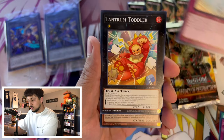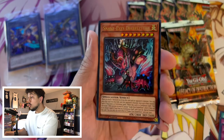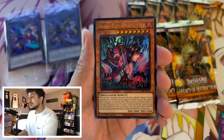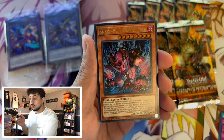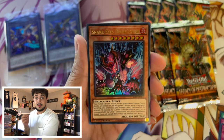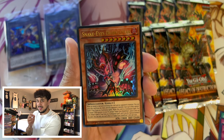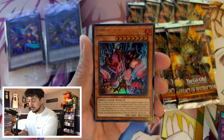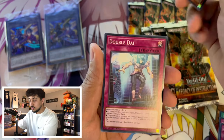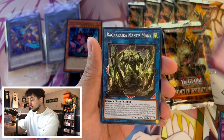This set — the Lightsworn stuff is pretty cool. Right off the bat, an Ultra Rare: Snake Eyes Diabella Star! This card is really, really good. I don't think it's found a home yet in the TCG in any of the decks, but I think this card is really powerful and could definitely see a lot of play. Snake Eyes Diabella Star to start off the opening — an Ultra Rare. Absolutely insane.